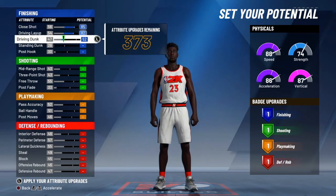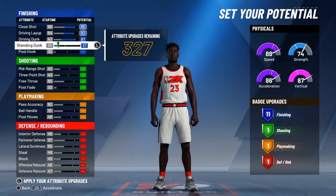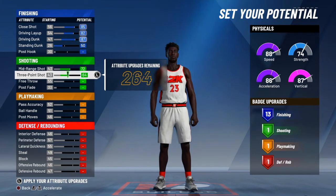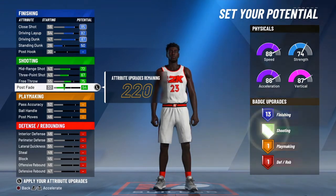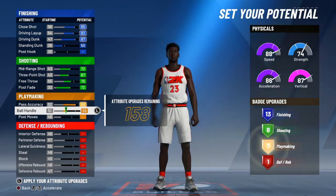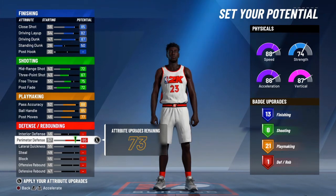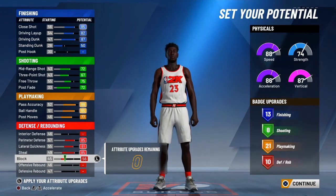First of all, you want to max out your shot close, your driving layup, and put your driving dunk to max because you're gonna get an 87 driving dunk and once we upgrade that it's gonna be a lot higher — so we'll have a 90-something dunk. Do not max out your standing dunk; leave it at 50. For shooting, Michael Jordan could shoot but he wasn't a deadly three-point shooter, so max out all your shooting except do not max out your free throw — leave it at 75. Your post fade is 72 and your post moves at 77.